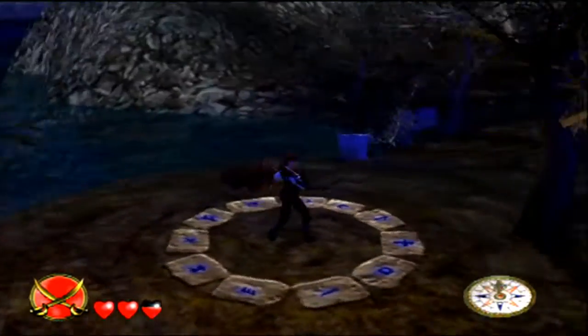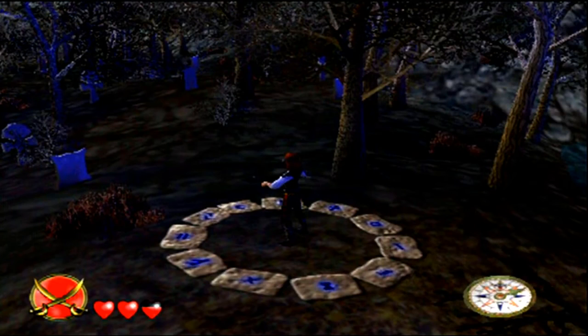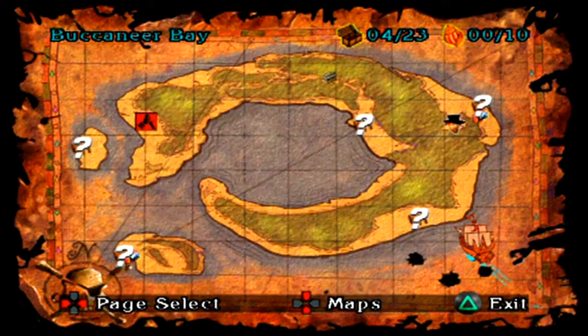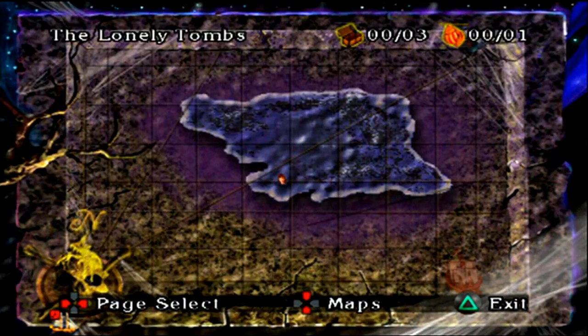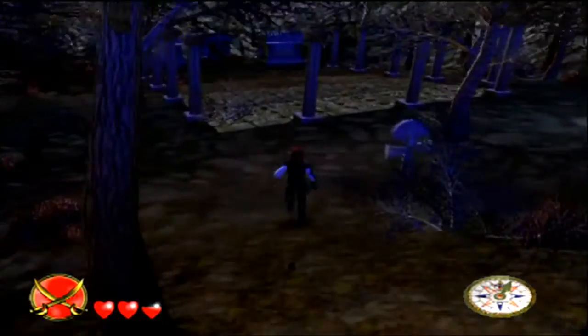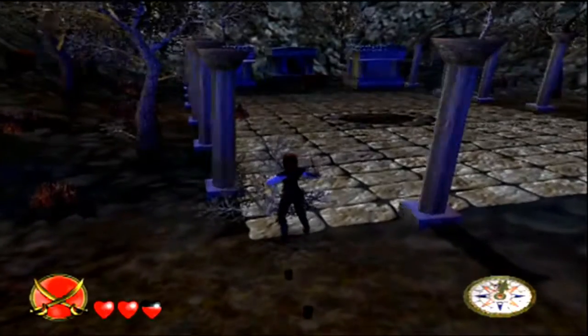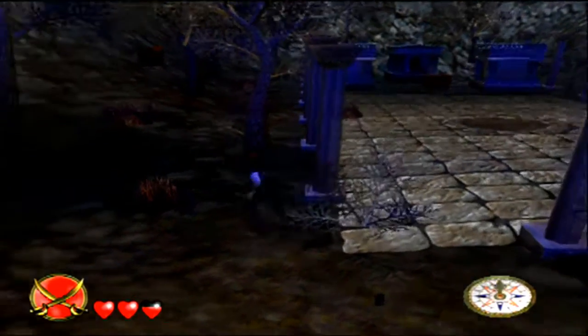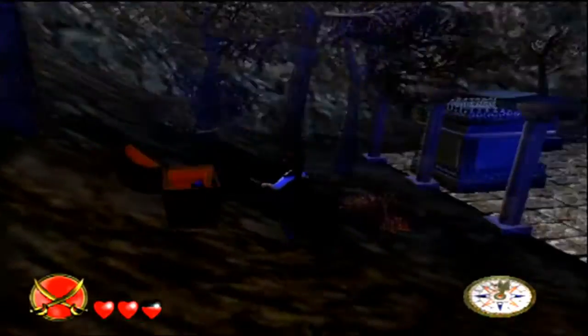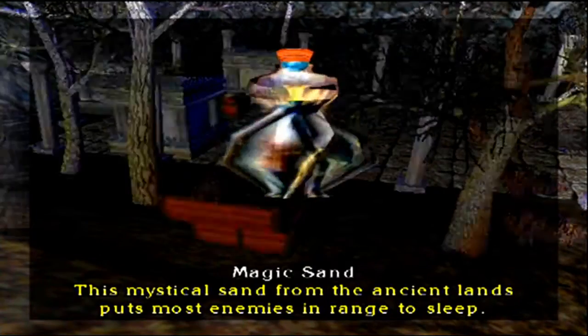We are somewhere completely different — let's have a look at the map. Anytime you end up in a new location you automatically get a new map, and you can cycle through them. We are at the Lonely Tombs. Straight ahead there is a main chest, but I'm going to ignore it for now because there's also another chest over here.